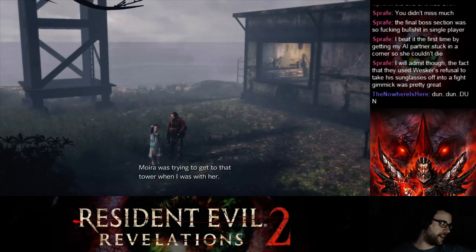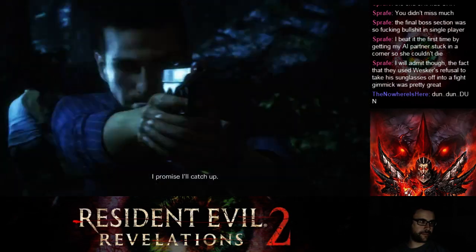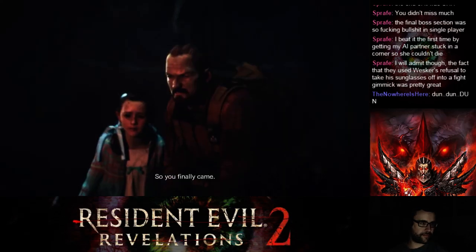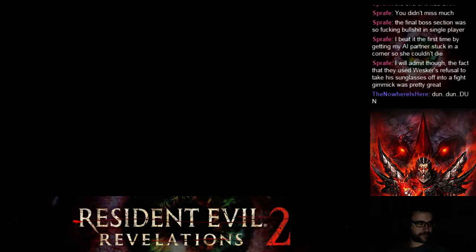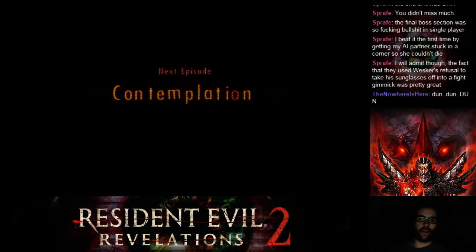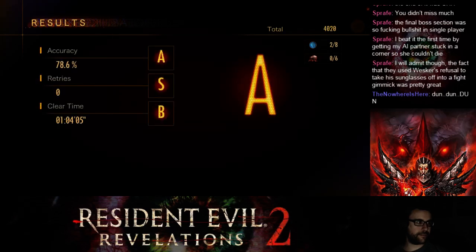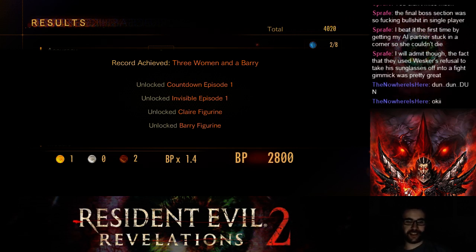Next time on Revelations 2. Yeah, they split these into episodes. I need you to take me there — can you do that? All right, it's almost time that I quit anyway. So I'll get started on the next episode tomorrow. All of these episodes are released, so I'm playing start to finish. I got an A on that one. Like I said, that one wasn't nearly as hard — three women and a Barry. That part wasn't nearly as hard as the first part.